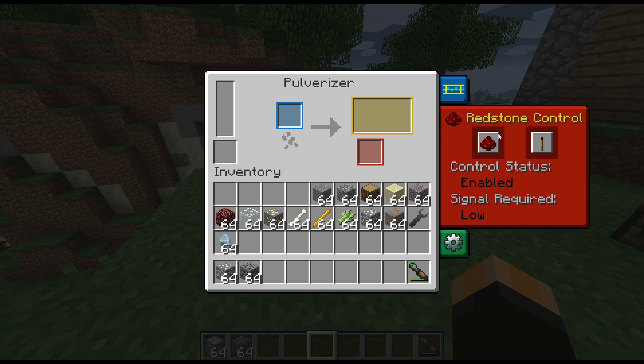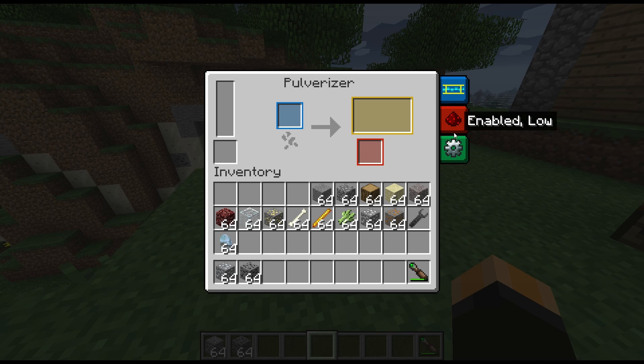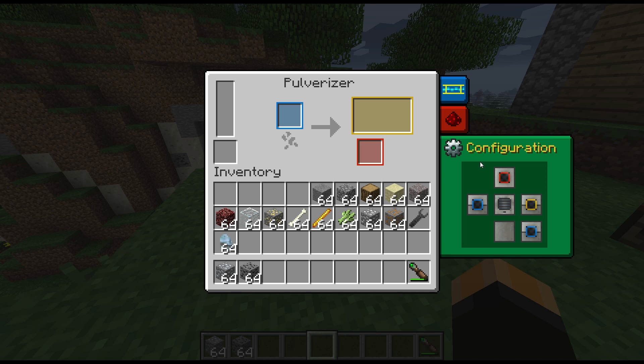Redstone signal control is the same as the powered furnace, so you can enable or disable depending on if the signal is on or off - a very handy little mechanic. I wish we could have options like that on some other machines as well.